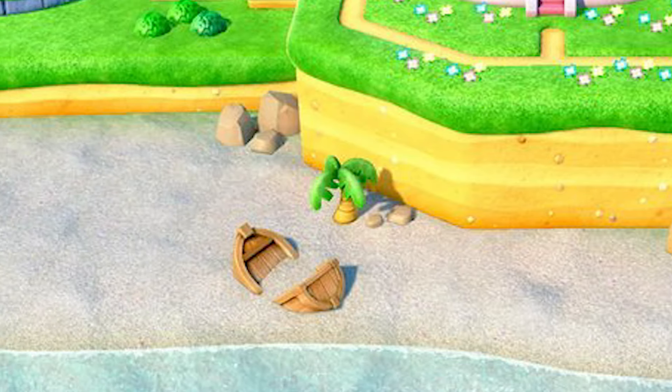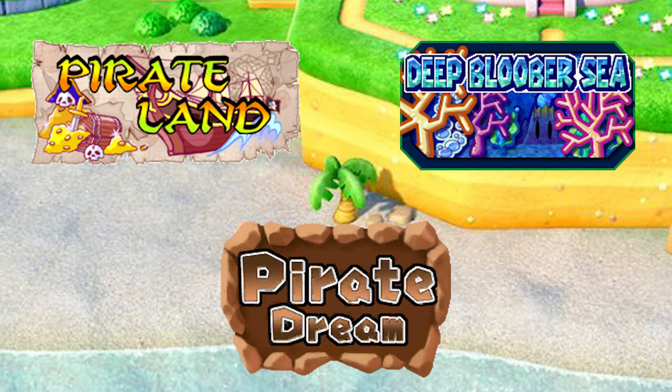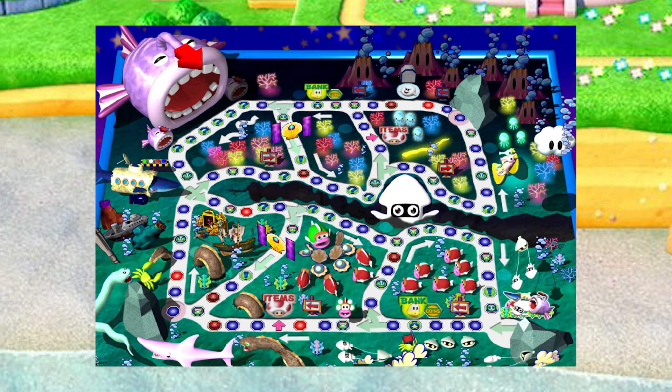Next, moving just down the beach to this shipwrecked boat — this is the second spot I think most obviously points to another returning board. There are three boards it could be: Pirate Land from Mario Party 2, Deep Blooper Sea from Mario Party 3, or Pirate Dream from Mario Party 5. I'm going to eliminate Pirate Dream right away, as it's highly unlikely Nintendo will add returning boards from beyond the first three installments. Pirate Land would make the most sense given the shipwreck, but Goomba Lagoon is too similar in theming, so I'm going to go with Deep Blooper Sea — an underwater board would be different enough to stand out. And if these are scrapped DLC boards from Superstars, two Mario Party 3 boards wouldn't be crazy, since Superstars only had one MP3 board while having two from the other games.